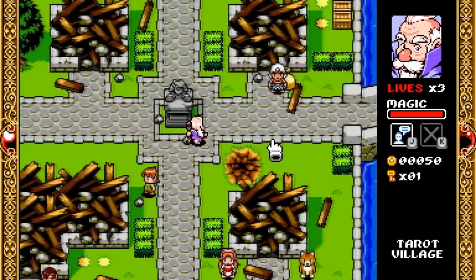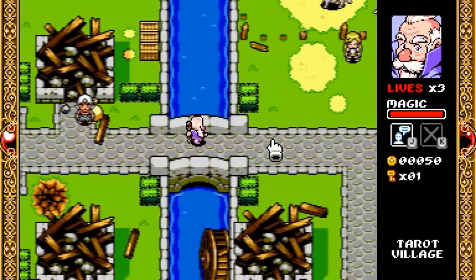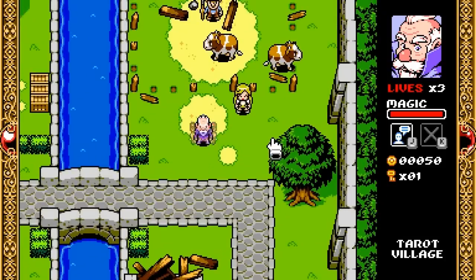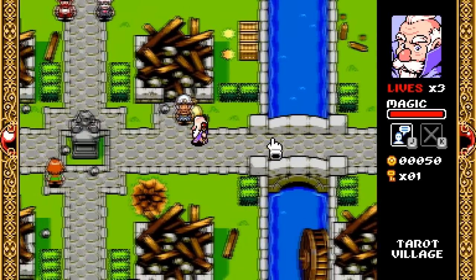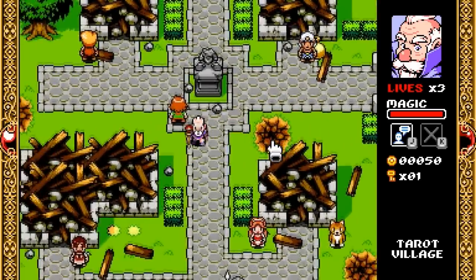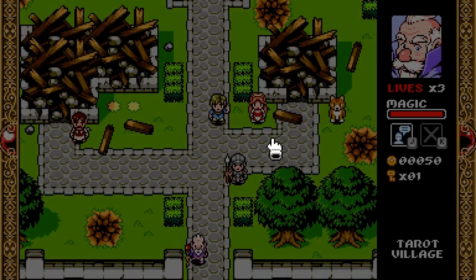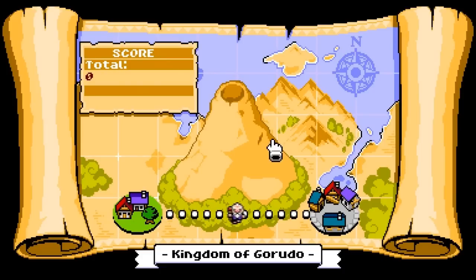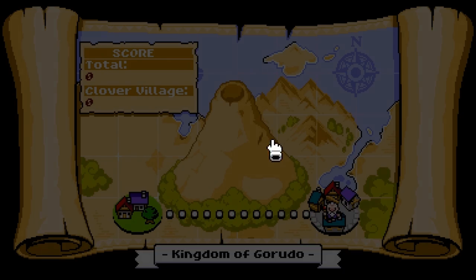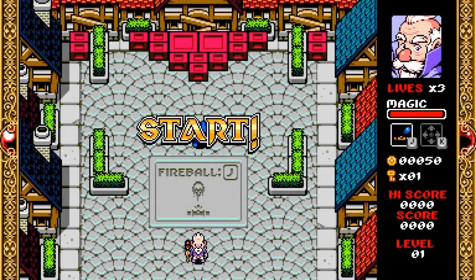I just gave that guy 250 gold. How the hell do I get to the freaking action? I'm pissed now. I just got to leave the town. Let's leave the town and see what's going on. Map. Clover Village — let's go to Clover Village. Here we go, get into some gameplay.